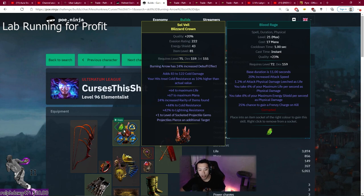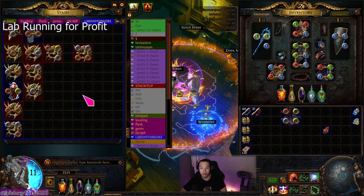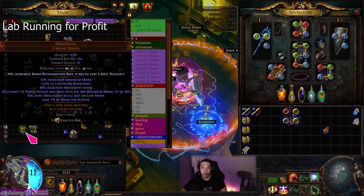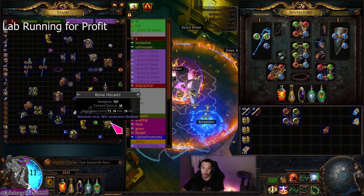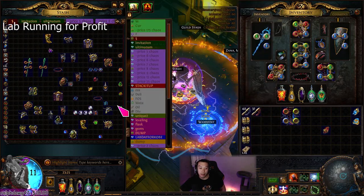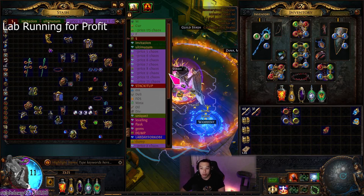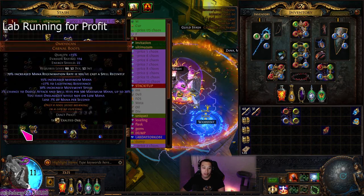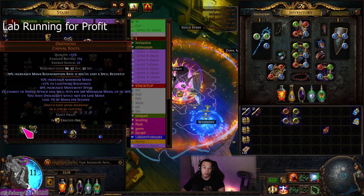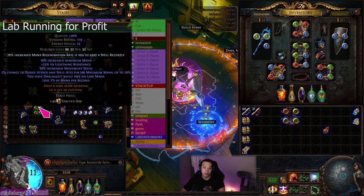The other thing about lab is you have to pick up a bunch of bases. Before a big lab session you'll want to get some hubruses, some bone helmets for minion stuff, some skyforths, omiyokens, crowd of the inward eyes, abyssuses, maybe an indigon or two, and some hubrises, royal burgonettes, and lion pelts. That should cover it all — it's a lot of work to buy all these helmets, but in the end it's probably one of the best profit-making opportunities in the league if you optimize it, and it's relatively consistent because of the boots. The problem is I don't know how oversaturated it could get if a lot of people do it.